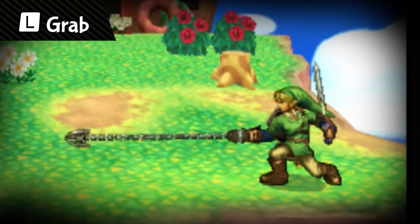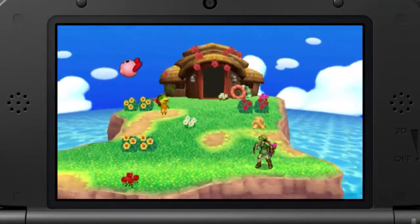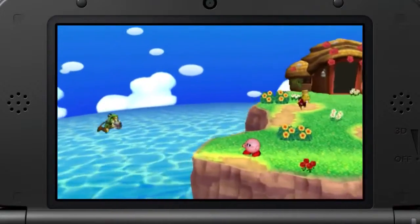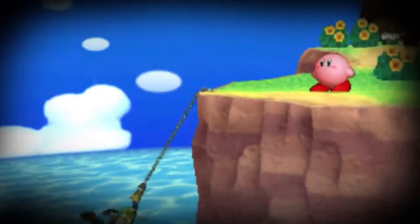Finally, Link's grab move. Grab far away opponents like this. Or, use it to get back on the stage after having been pushed away — it's like a lifeline. Does he have any other moves? Of course.